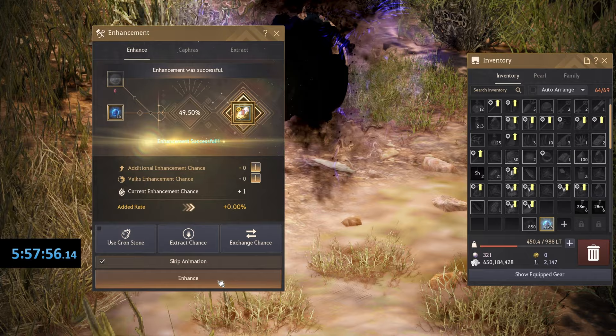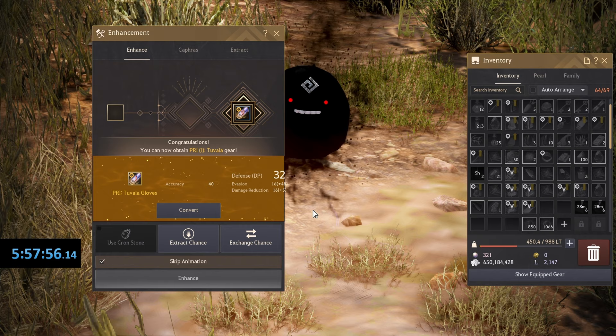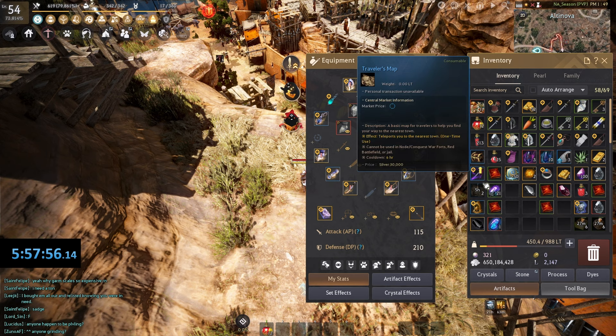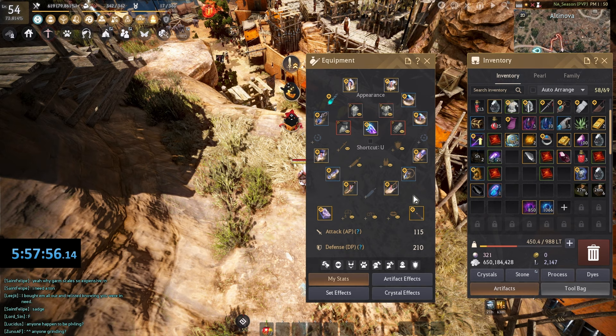You'll know you're done when you've completed the Mediah story. With that finished, let's work on transitioning out of Naaru gear into Tuvala gear, which is what we'll be enhancing until the end of the season. To do so, keep tapping your Naaru gear until it's pinned — once pinned, you'll be converting it into Pride Tuvala gear. At this point you should have all Pride Tuvala armor and weapons; accessories can stay the same for now.